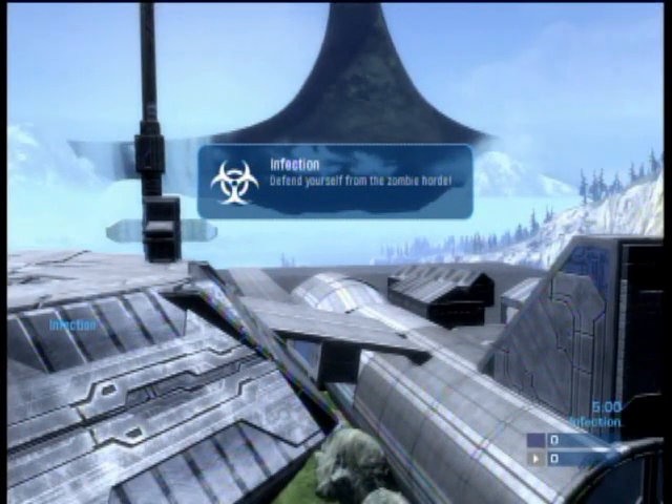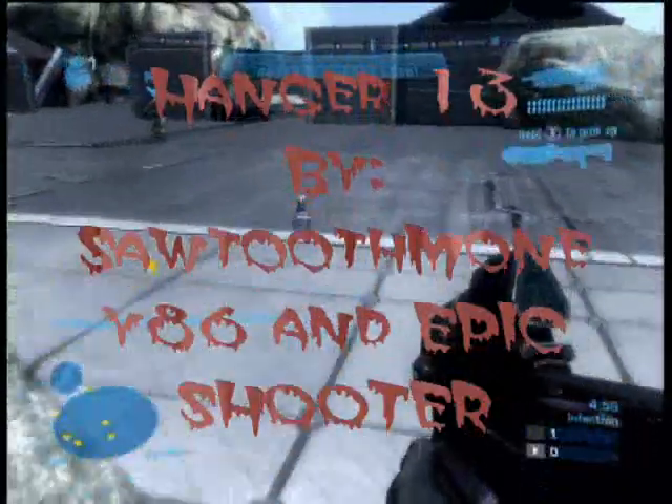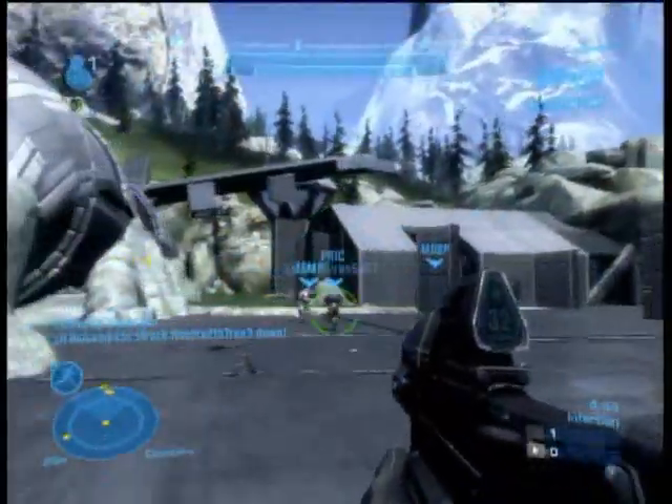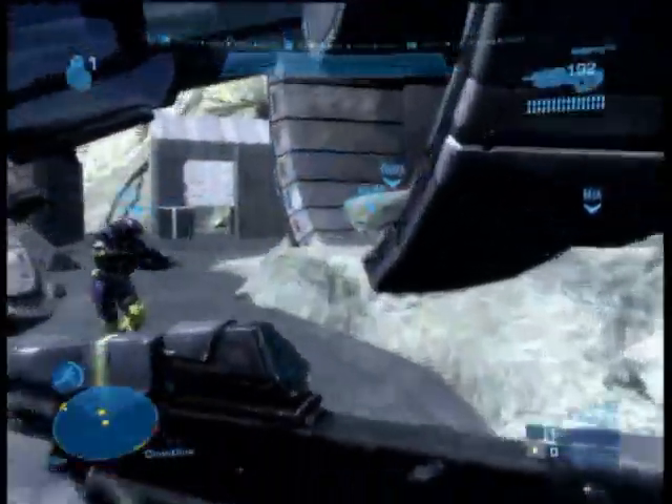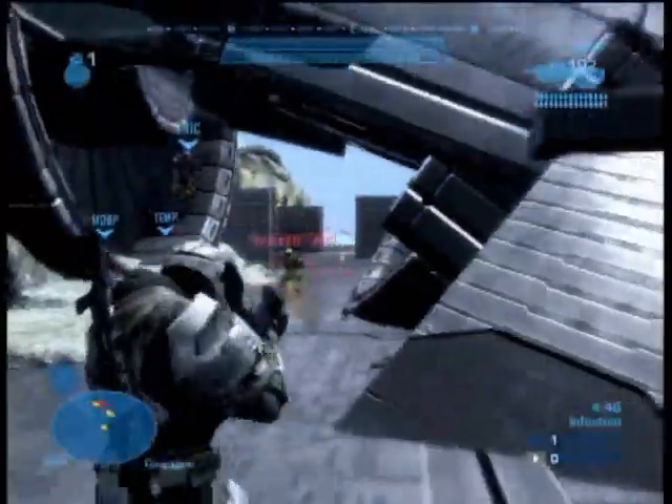What's up guys, SawToothMoney86 here and today I'm going to be reviewing the map Hangar 13 made by SawToothMoney86 and Epic Shooter. Right off the spawn I'm going to go for the shotgun located by the plane and we're going to go into a third person view so we can fly around the map and show off all the cool features.